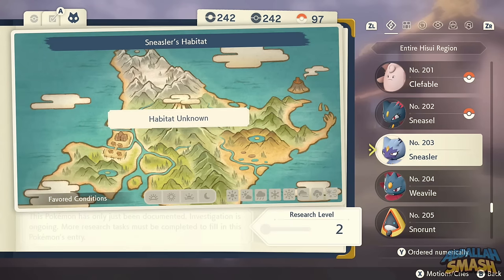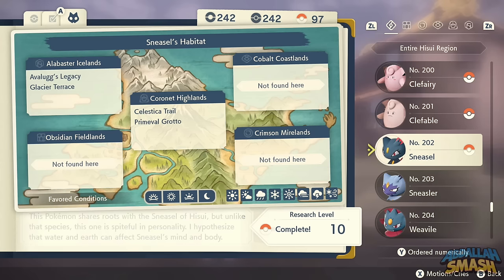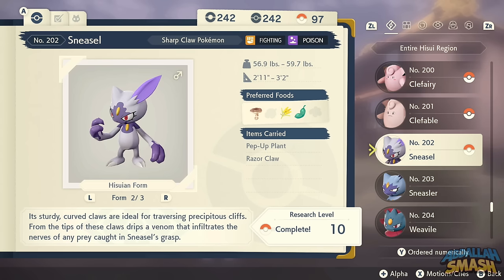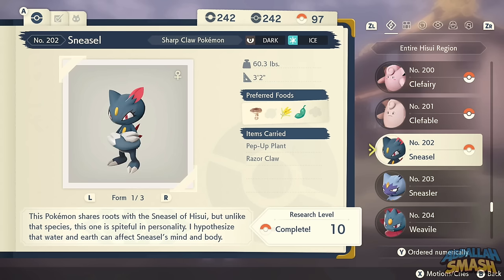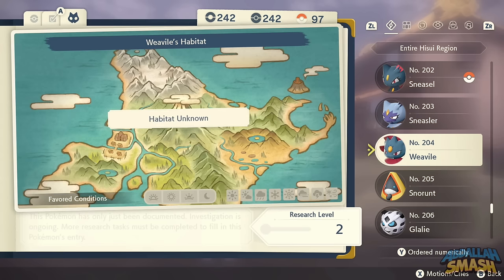For Sneasler, take the Hisuian form of Sneasel and give it a Razor Claw during the daytime and it turns into Sneasler. If you give the regular Sneasel a Razor Claw at nighttime, you'll get Weavile. Alternatively, you can get them in space-time distortions.